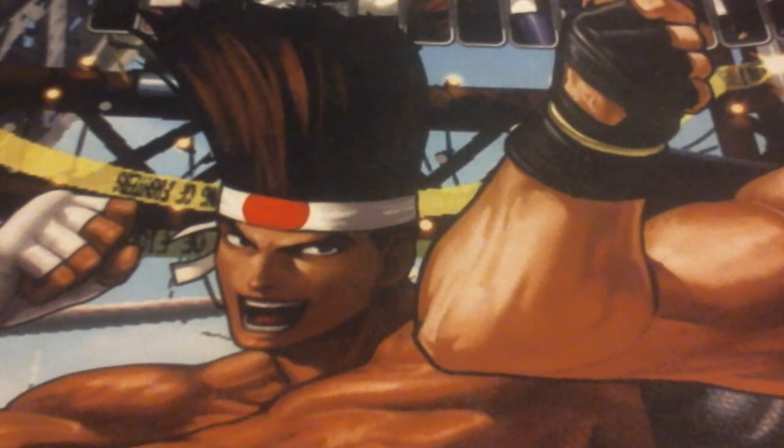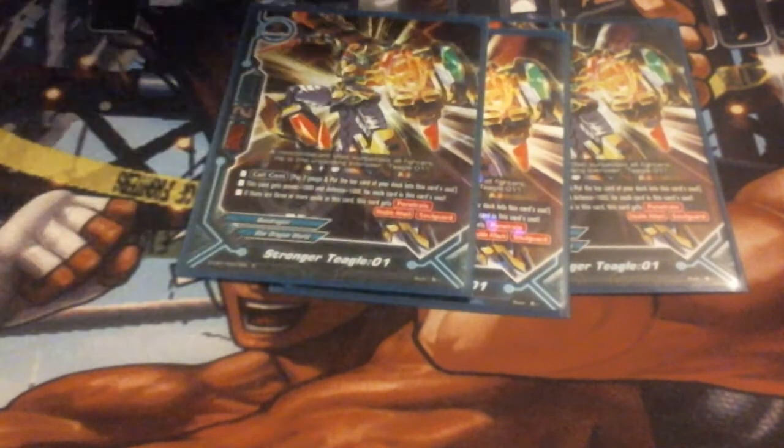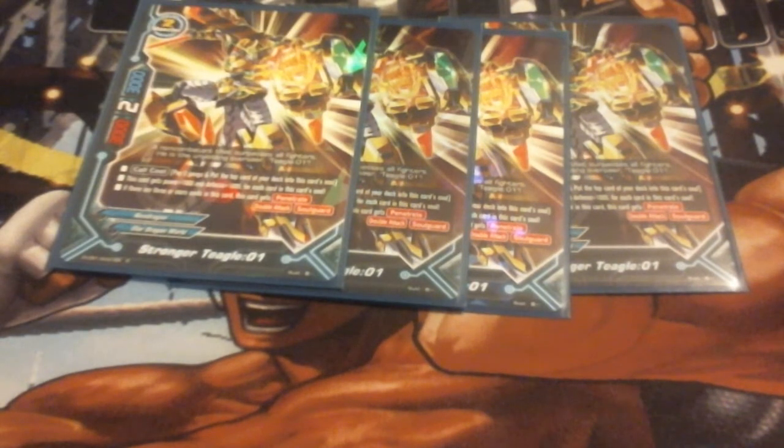Right off the bat, we got four copies of Stronger Zero One. Stronger Zero One is a 3-2-3, size 2, with a call cost of 2 and the top card of your deck goes into the soul. He has the ability: this card gets plus 1 power and plus 1 defense for each card in the card's soul. And then if there are three or more cards in the soul, this card gets Penetrate. He also has Double Attack and Soul Guard on his own. So that's pretty good right off the bat — he stacks really, really well and gets really, really big.